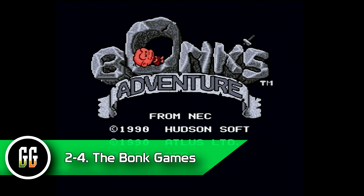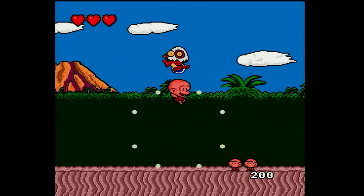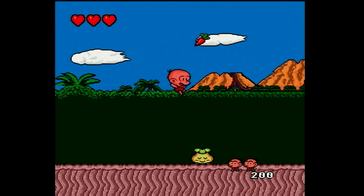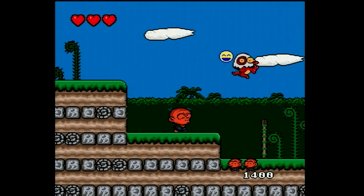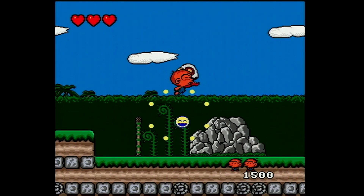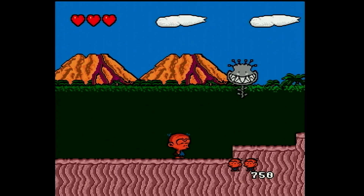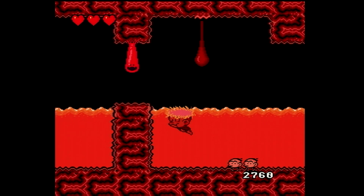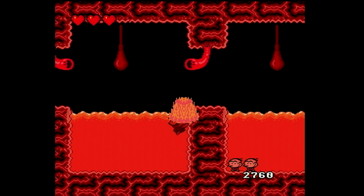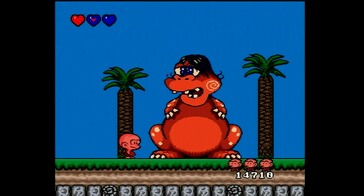For the next three games, I gotta go with the Bonk games. These three should pretty much be a given for the TurboGrafx Mini, not just because Bonk was the mascot of the system, but also because they're actually really great games. These are all platformers that can be played and enjoyed by just about anybody. They have great music, colorful graphics, good variety with the levels, and they're very unique games, with this anime caveman slamming his head into dinosaurs and other things. I'd prefer the first one if we had to choose one, but I don't see any reason why we can't have all three. Konami owns Hudson Soft, Hudson Soft made Bonk — I think these three games should be a given.